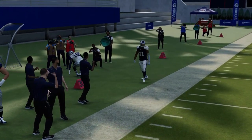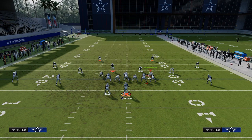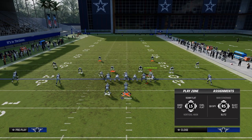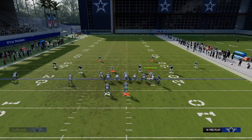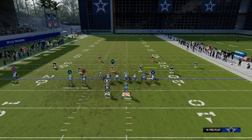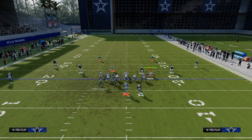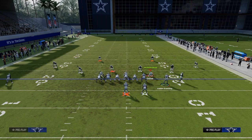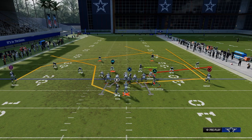Another thing you can do because you have Hot Route Master is motion this guy across, streak him, and put him on a slot apprentice corner. The slot apprentice corner will cut a little sharper to the corner than a motioned-over post will — this is why you want Hot Route Master to run this scheme; it just opens up a lot more options.